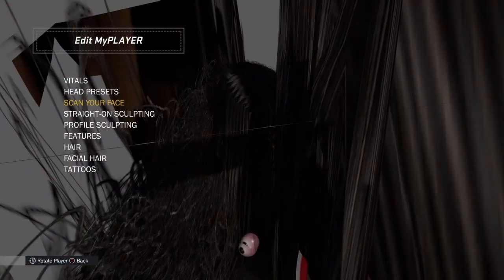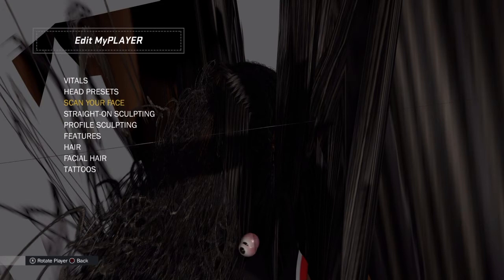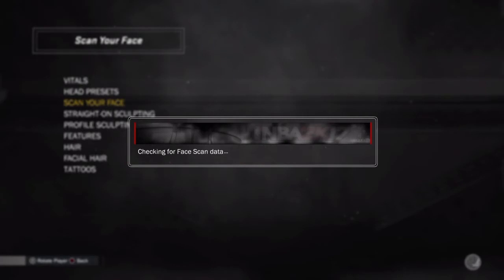You're gonna get an error — hopefully, if you get an error, that's how you know you're going in the right direction. Then what you want to do is go into the error screen. As soon as you're done scanning your face and you've got it all completely uploaded, you want to go to your player, scan your face, and check in for face scan data. Face scan data found.